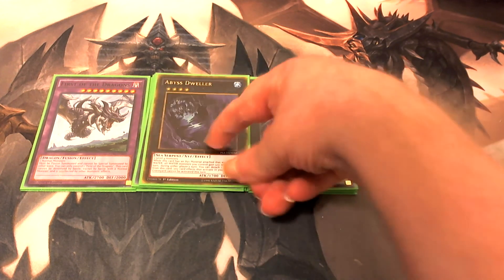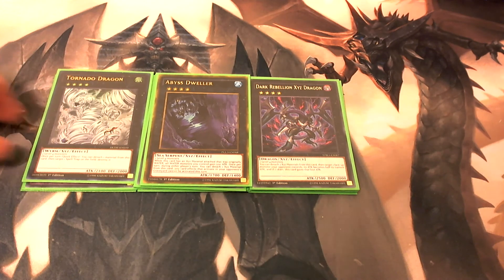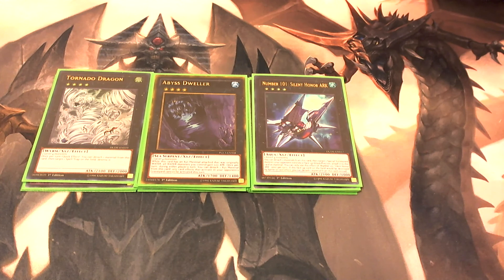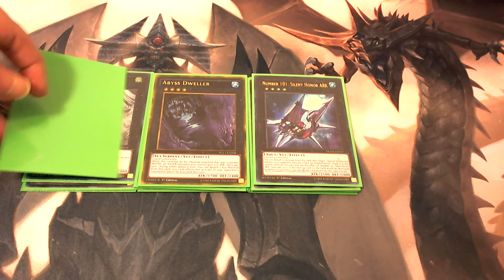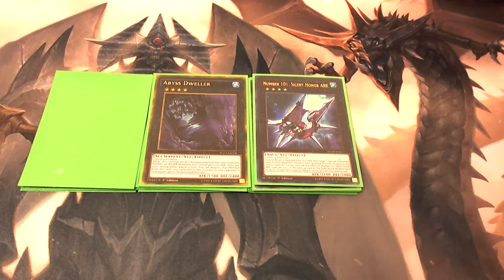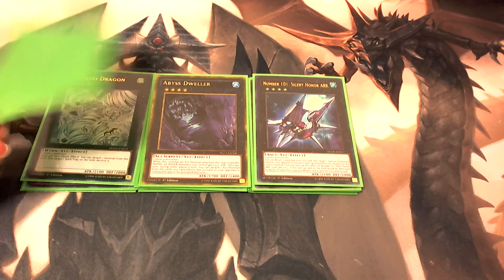We also play one copy of Abyss Dweller, one copy of Tornado Dragon, and one copy of Number 101: Silent Honor ARK. And technically that's only 14 cards in the extra deck — I'm hoping to add one more Red-Eyes Dark Dragoon, and we do have one more sleeve left, but I haven't gotten the second copy yet, so this is kind of a proxy for now.